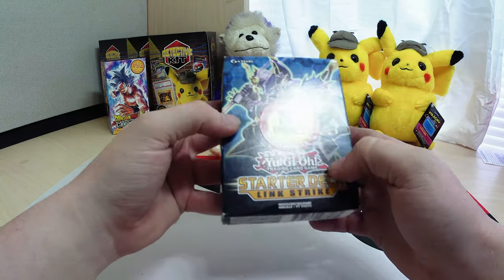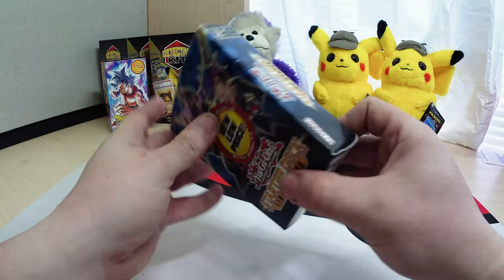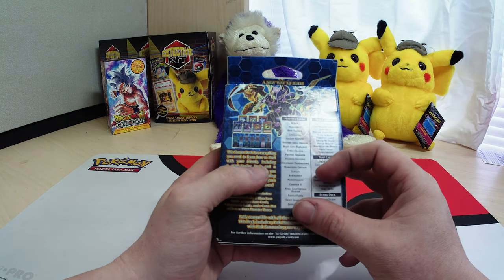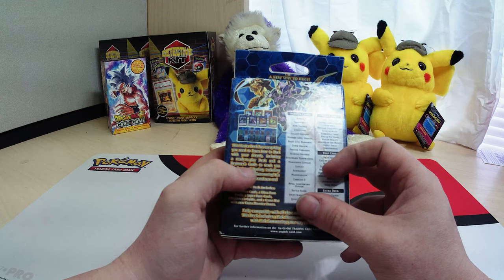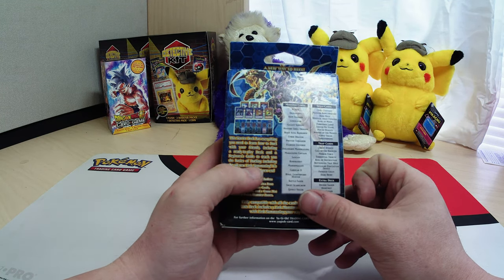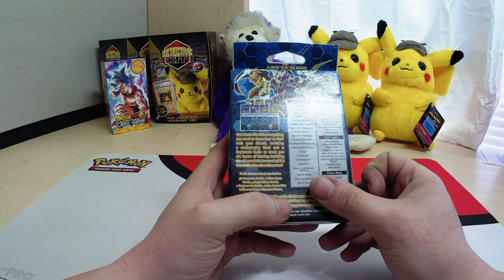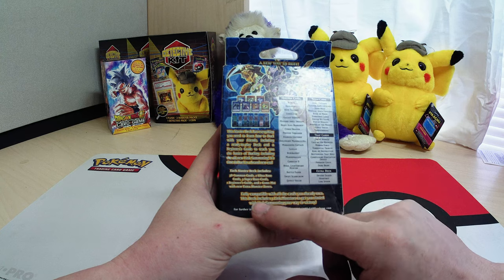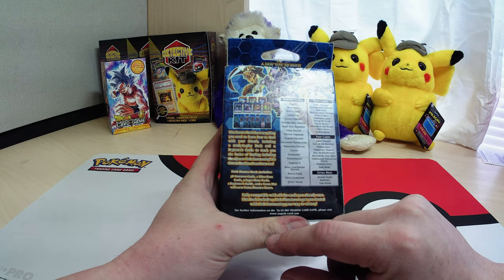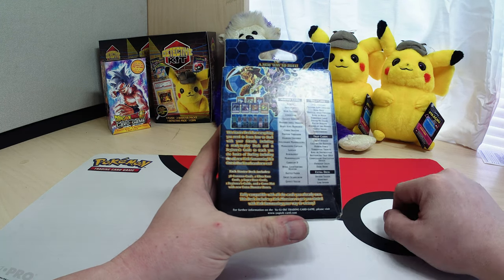They are English first editions. This starter deck has everything you need to learn how to duel with your friends, including a ready-to-play deck and a beginner's guide to teach you the basics of dueling, including the all-new Link Summoning. It's time to duel in a brand new era. Each starter deck includes 38 common cards, 2 ultra-rare cards, 3 super-rare cards, 1 beginner's guide, and 1 game map with new extra monster zones.